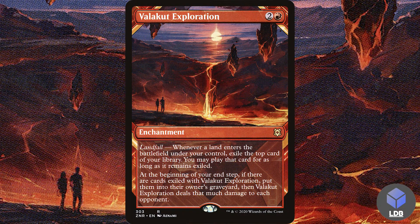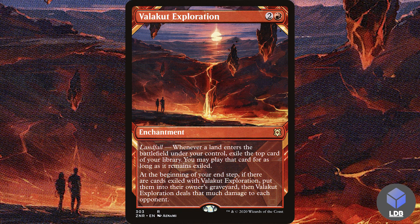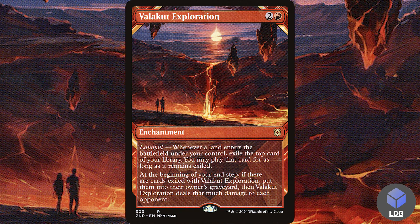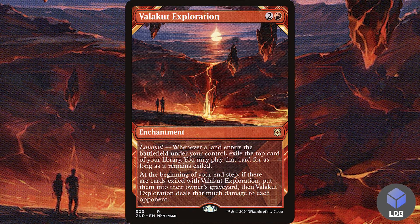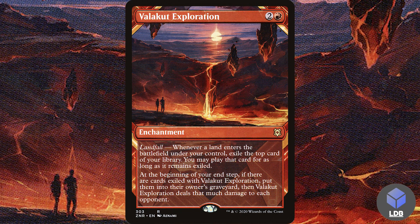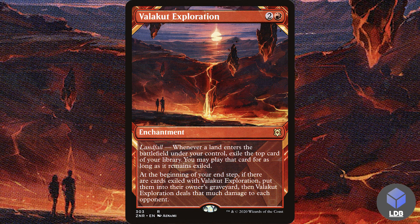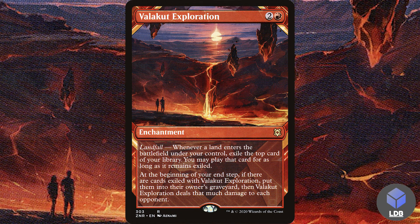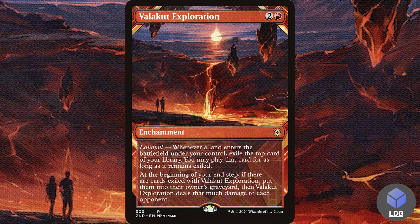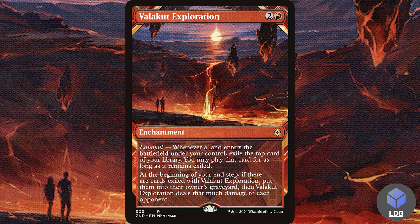First one is Valkan Exploration — two and a red for an enchantment. It has landfall: whenever a land enters the battlefield under your control, exile the top card of your library; you may play that card for as long as it remains exiled. At the beginning of your end step, if there are cards exiled with Valkan Exploration, put them into their owner's graveyard, then Valkan Exploration deals that much damage to each opponent. I especially like this one and a couple others because they are repeatable.